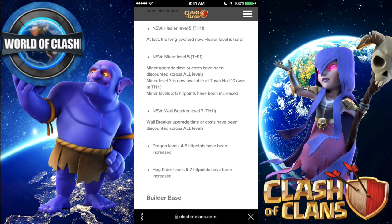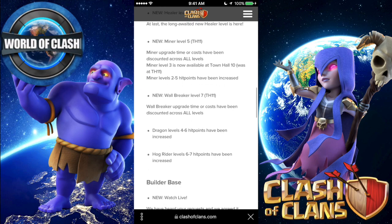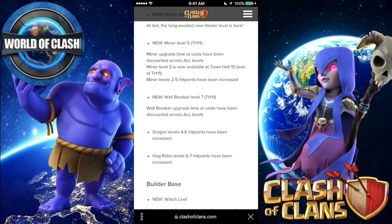This one we haven't seen in a long time — the Miner level 5. Miner level 3 is also now available at Town Hall 10, and the hit points have been increased. So we may be seeing more mass miner attacks yet again — we'll just have to wait and see.